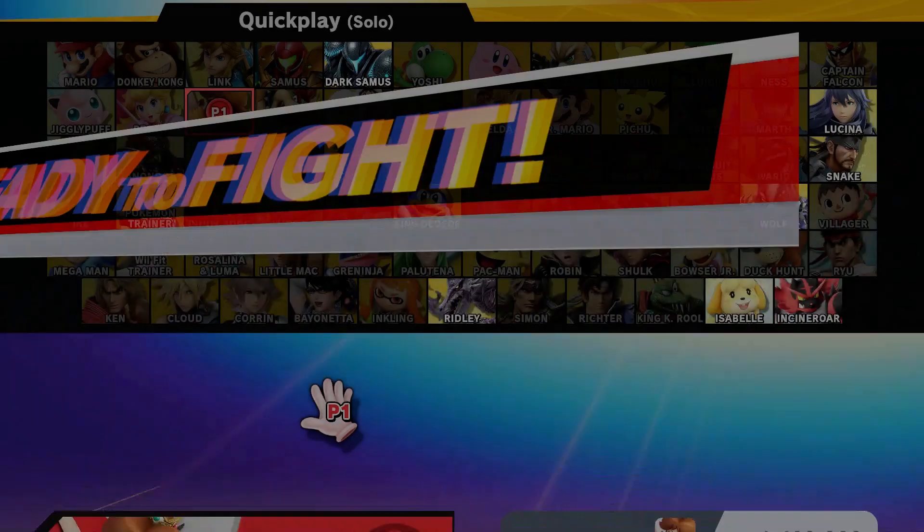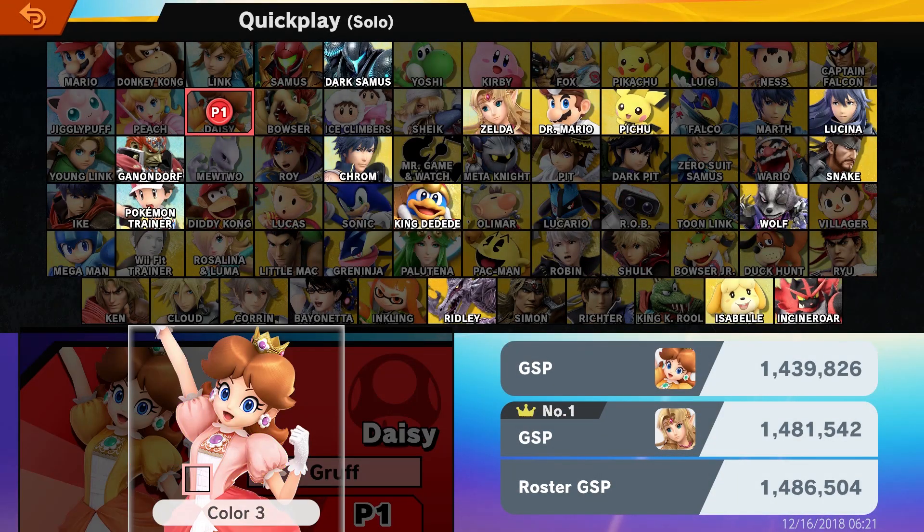Right here I can show off some of Daisy's alt costumes. Of course she has the Peach outfit. I like this one - the black and green. My two favorite colors, as you would probably guess from my intros and stuff like that.